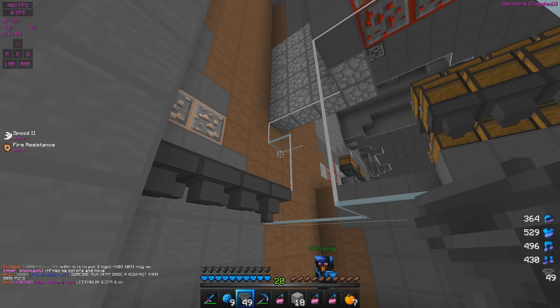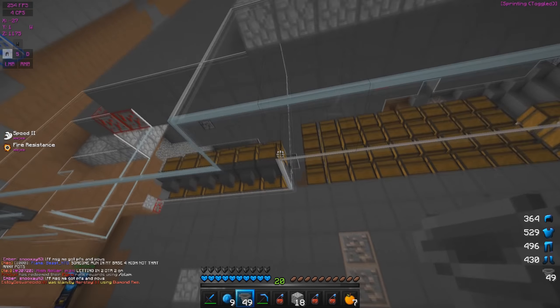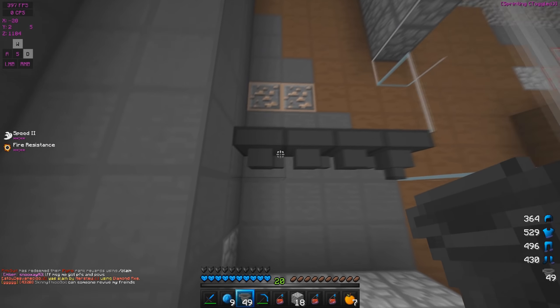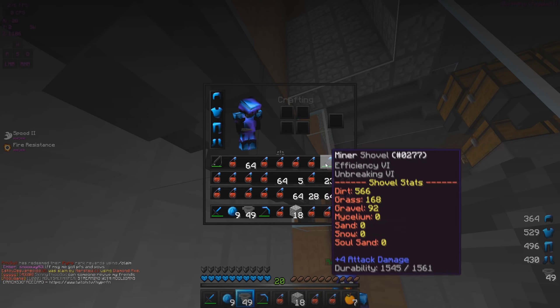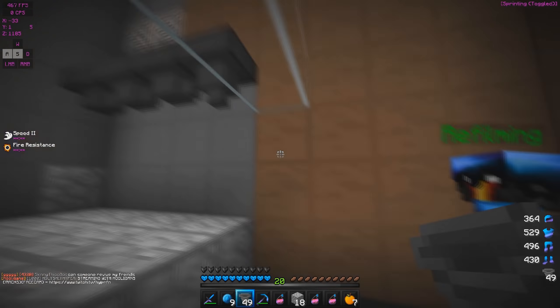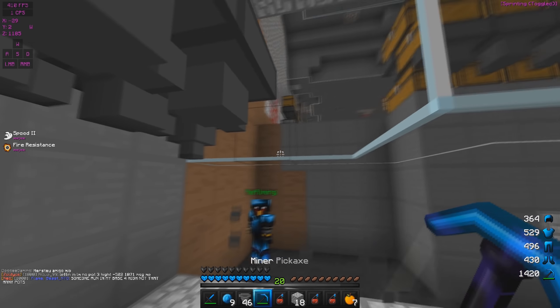We're just setting up the storage area. We're gonna mine into the claim, place glass, and then have hoppers about three blocks above bedrock. On each row it'll go down into a chest — a chest right here and a chest right here — giving us like three layers of storage. Every single row will lead into its own storage. I'll bring you guys back when it's done.